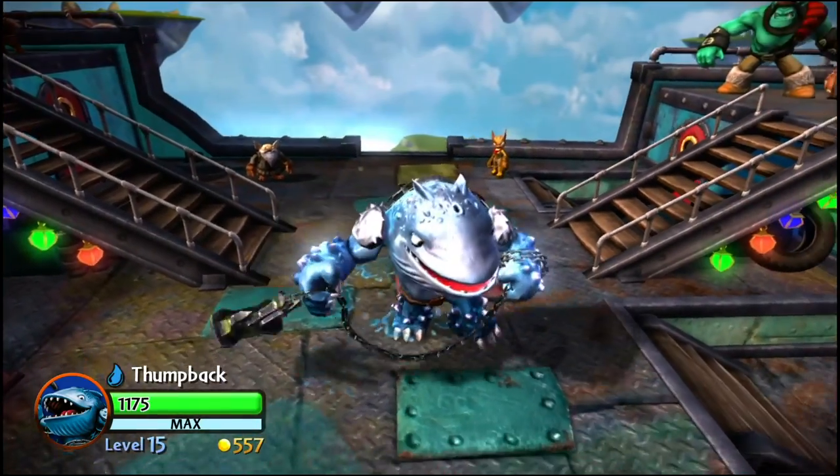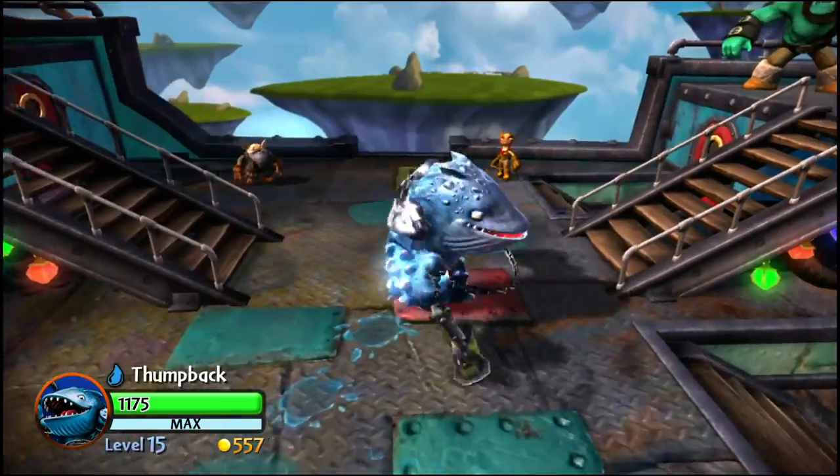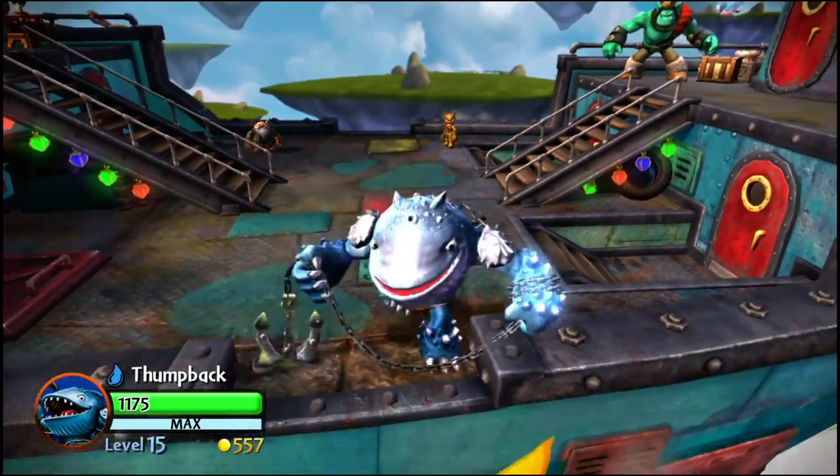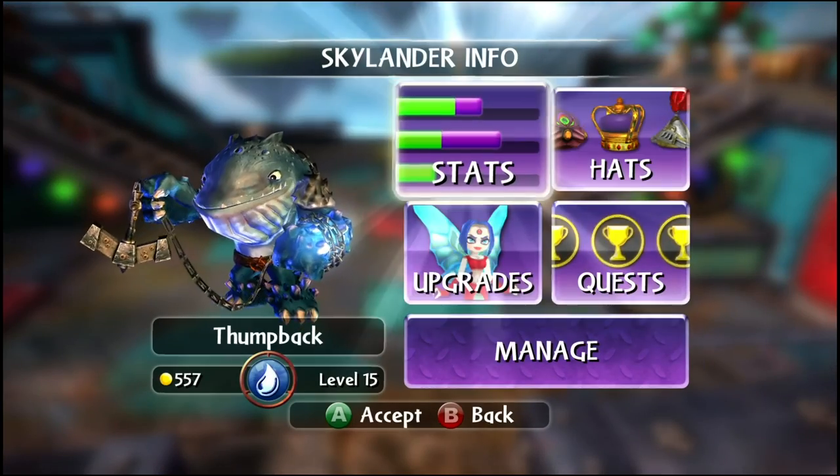Hi there guys, JudoPet here and today we're doing Skylanders Giants again on Xbox 360. Today I'm going to show you Thumbback's Anchor's A-Yay path. I maxed him out at level 15, so let's go ahead and look at his stats real quick.